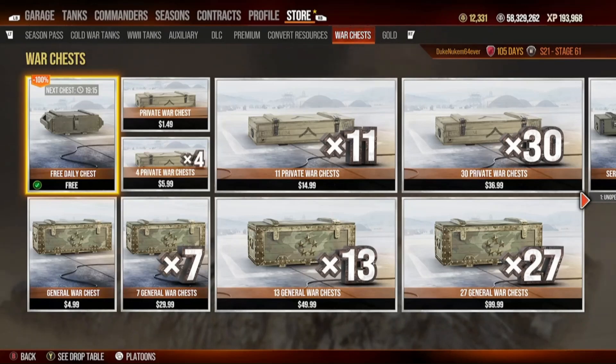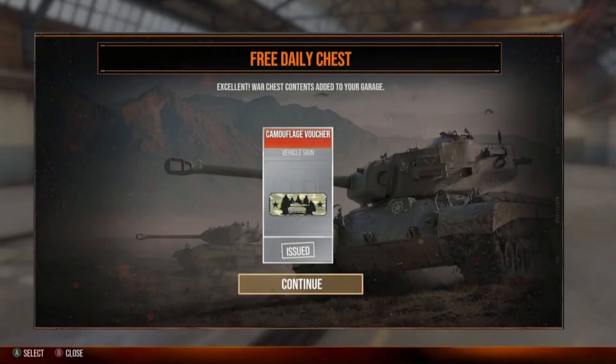Now the reason I wanted to show you this — A, so you can see it happening, and B, Fish sent me this awesome photo from the free daily chest that he got on his account. He got a camouflage voucher. A camouflage voucher is worth 250 gold if you're going to put it on a tier 10 or a Cold War tank. This thing is fantastic — I had no idea these were available, and that is just super awesome. So keep your eyes open for these camouflage vouchers. I can't imagine you'd get more than one a month, but hey, you never know.